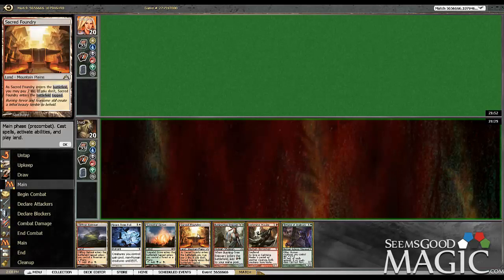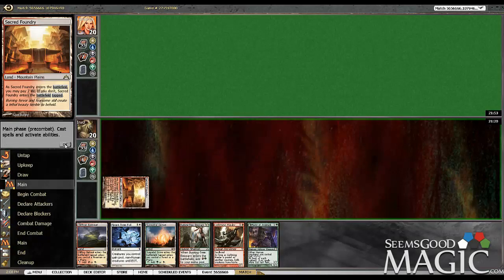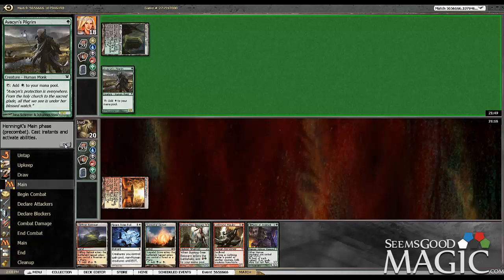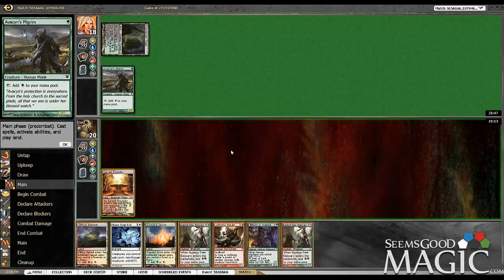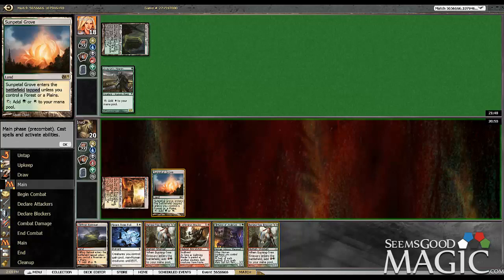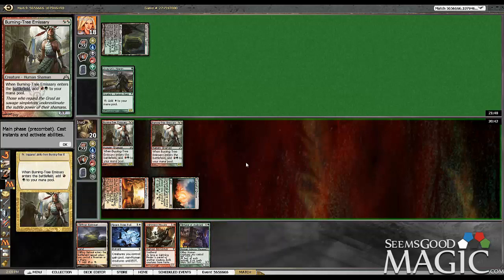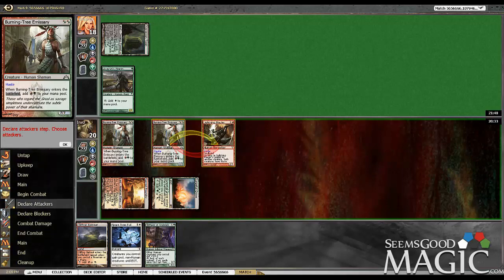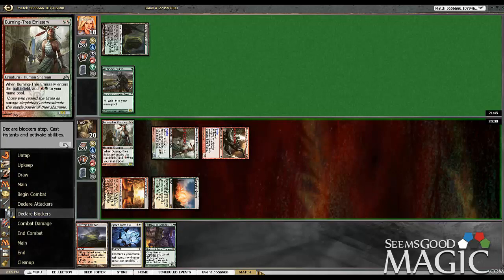We're going to start with our Foundry tapped. He has a Pilgrim again. We got a great start here now. So what we're going to do is Emissary, Emissary, Lightning Mauler — and if he wants to lose his Pilgrim, more power to us. So drop a Grove, get a Green source out there, start dropping some Emissaries here and do the Lightning Mauler. That's an exchange I think we're willing to make. Sometimes they really need that Pilgrim. And he's taking it.